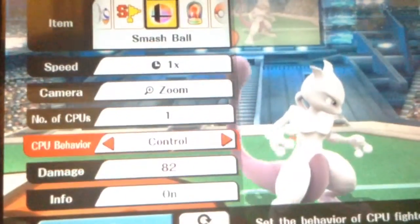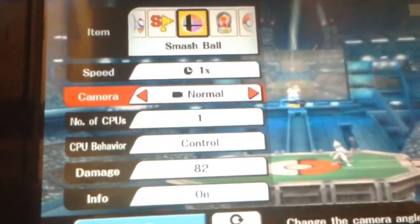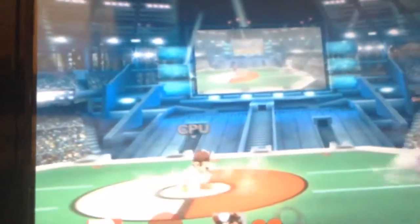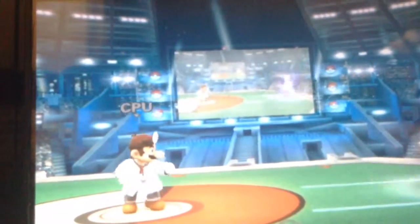Forward and back air. Always check out Mewtwo's Final Smash — it's always like this little ball where you have to get something. Can you look at that? Now here are all of Mewtwo's taunts: down taunt, up taunt, side taunt.